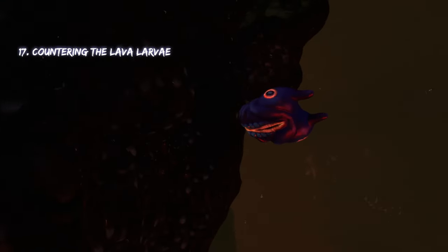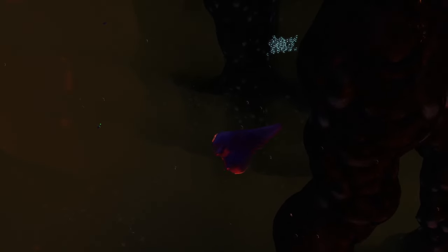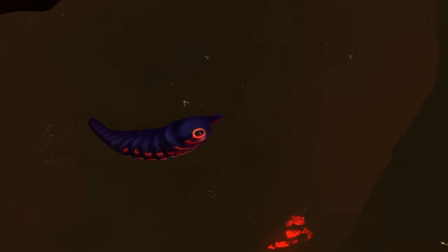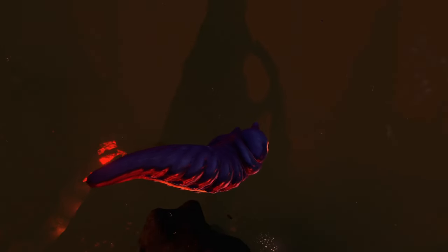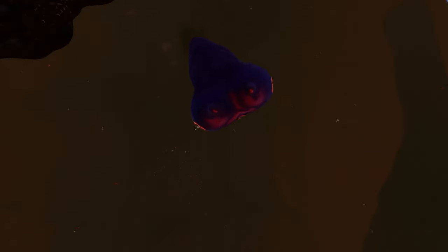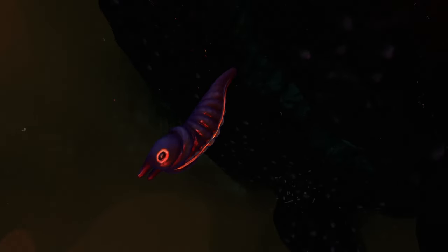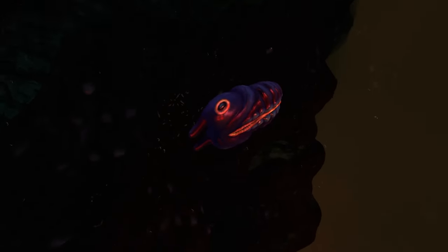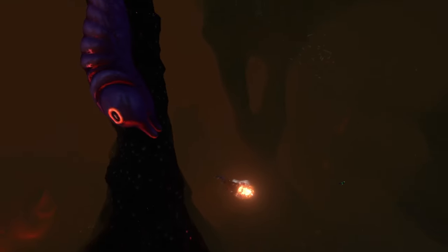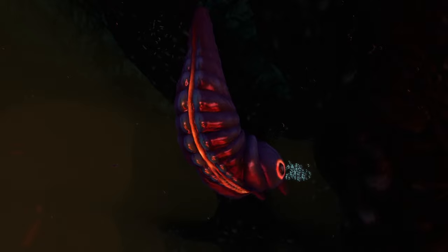The last creature on this list is the lava larva. These things can't really attack you, but they are extremely annoying because if you're in a prawn suit or a cyclops, they will latch onto your vehicle and drain energy from it for as long as they are attached. Whenever they latch on, you can either cut them off using a knife or grab them off using a propulsion cannon — the propulsion cannon is the option I recommend because it's way easier and faster. If they latch onto your cyclops, you can also just pop the shield generator for half a second and turn it back off, because it'll automatically kick off all the lava larva attached to your cyclops.